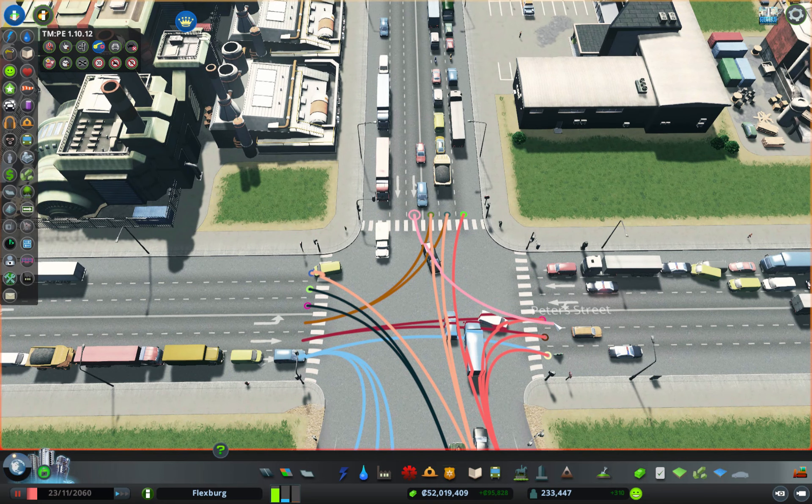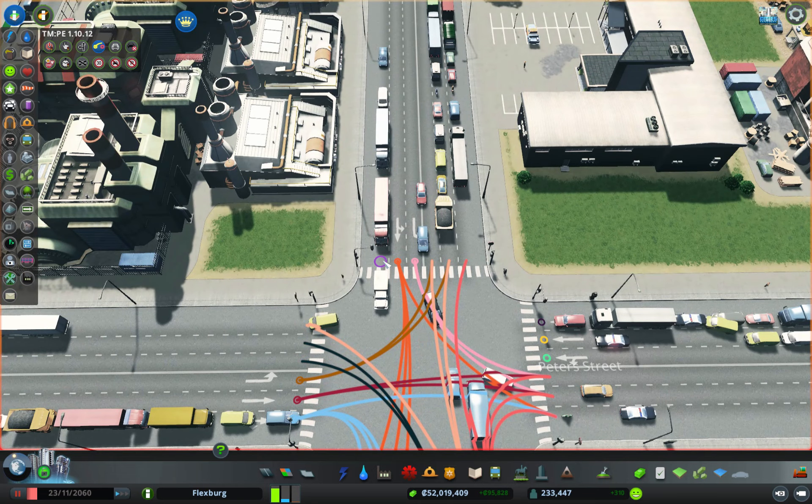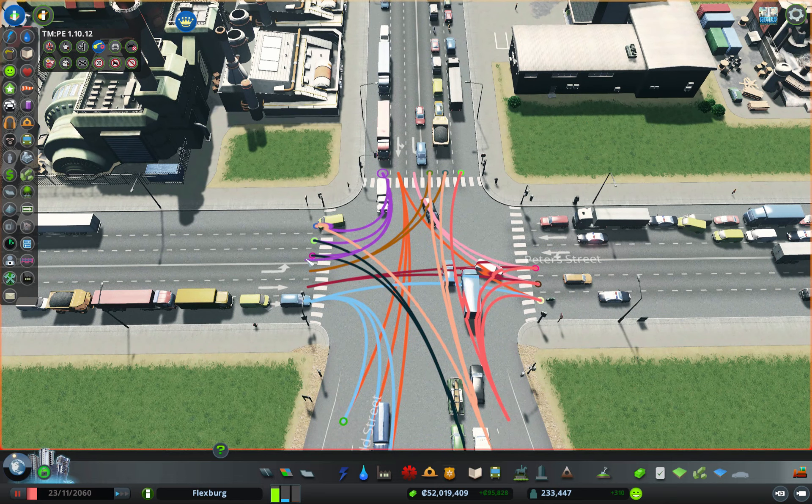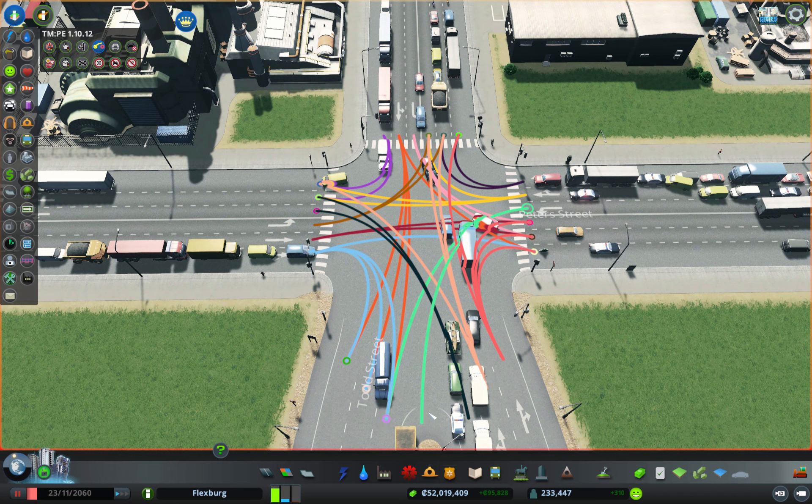I'm hoping this doesn't totally mess up the whole thing. You can go to any of these, you can go to any of these — except maybe that one. You can go to either of these two, you can go to this one or these two. Trying to distribute the paths. You can go to either of these, you can go to any of these or straight on.